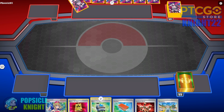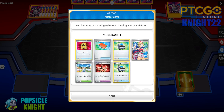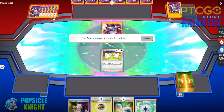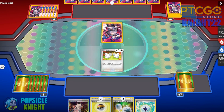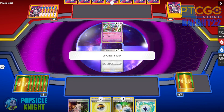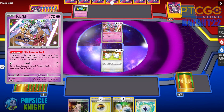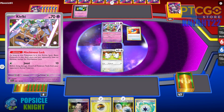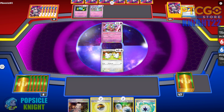My opponent wins the coin flip and they're going first. I actually prefer going second with this build — that's why I have 4 Iridas in this deck. I'm hoping to start with one, but RNG really hates me. I'm going to start with Tandemouse. I do have 2 Level Balls so we'll make do with that. Ideally what you want to start with is Irida, and then get Battle VIP Pass to set up your basic Pokemon immediately at the start of the game.